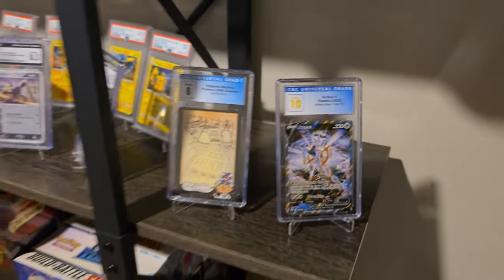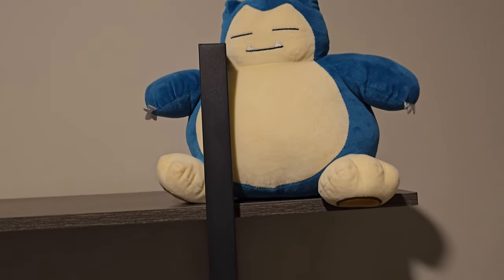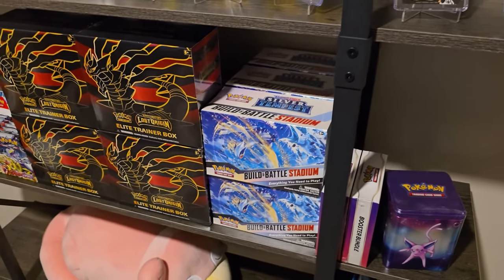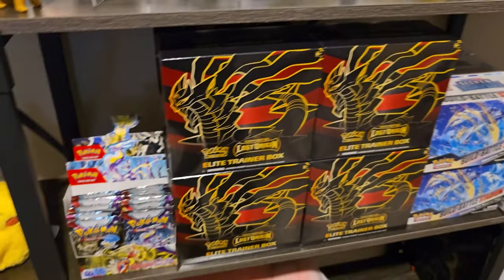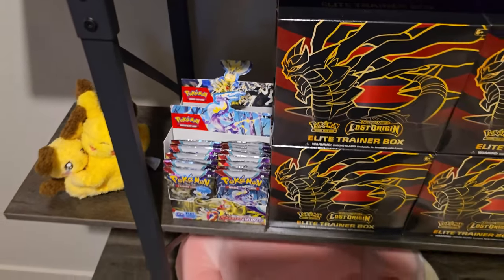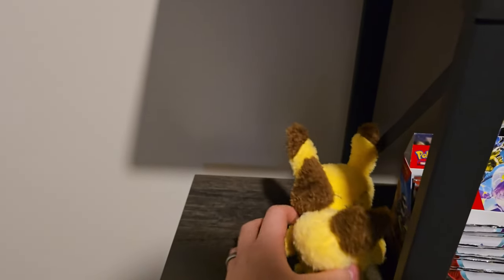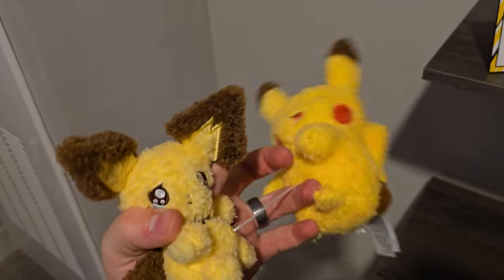As well as the graded cards, we do have a couple of Funko Pops here, as well as Snorlax just kind of sleeping on the edge there. Then we've got some sealed stuff in my PC — I'm a really huge fan of Lost Origin and Silver Tempest. I'm a big believer in those sets and their future potential. I've also got some booster boxes of Scarlet and Violet base set and Obsidian Flames, because why not?